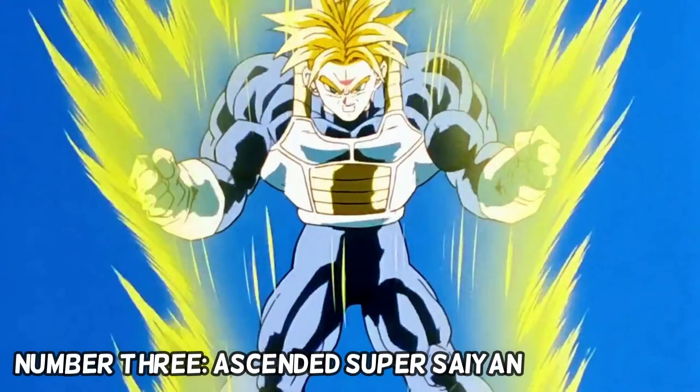Number 3 on our top 5 useless transformations is the Ascended Saiyan, also known as the Super Saiyan Grade 3 transformation. This is just one of the most useless transformations by far. While Super Saiyan Grade 3 does consume a great amount of stamina — probably more than any Super Saiyan form in the series — its outrageous power increase is really good. But the decrease in speed is bad. So it has great power and great strength, but it lacks in speed, and we see this right at the beginning of the Cell Saga.